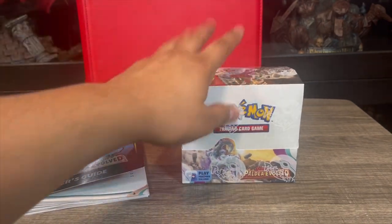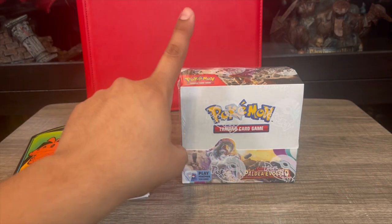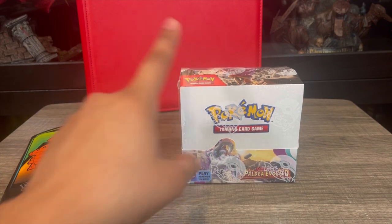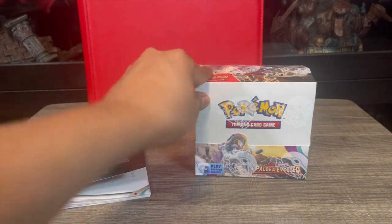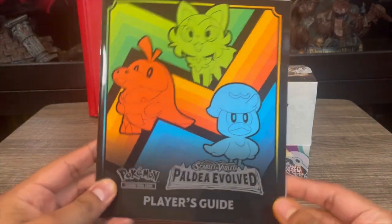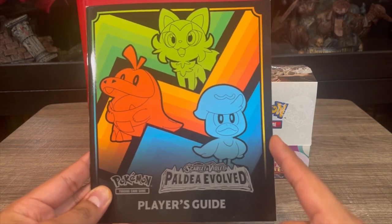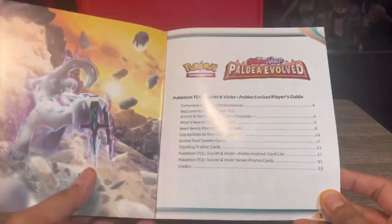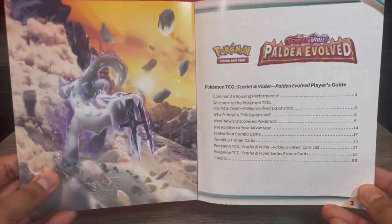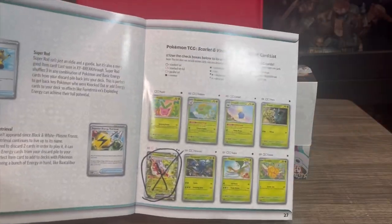I'm excited I was able to get these early from my shop. This set comes out on the 9th and I picked mine up on the 5th. Today's the 6th so this will be my second booster box. I also got a booklet here - I didn't get an ETB because I'm still getting my ETB from the Pokemon Center exclusive.